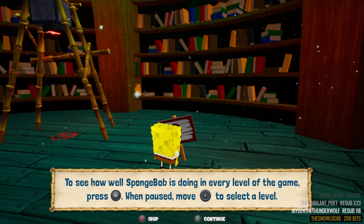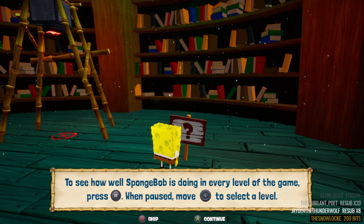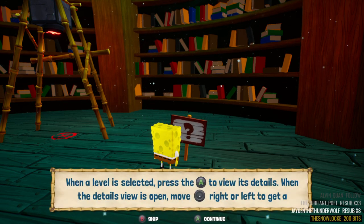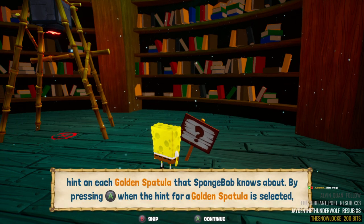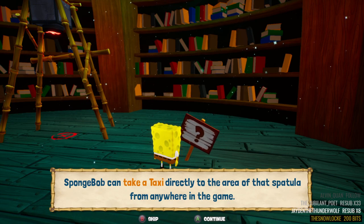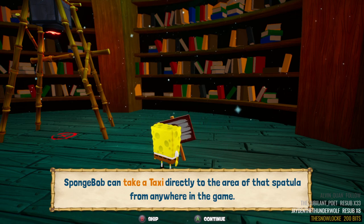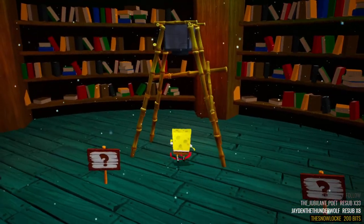To see how well SpongeBob is doing, push the pause button, move the left analog stick to select a level, press A to view details. When the details view is open, move the left analog stick right or left to get a hint of each golden spatula. By pressing A when a hint is selected, he can take a taxi directly to that spatula from anywhere in the game — holy crap, that's very convenient! Not sure if that was available in the original game, but it's nice to have.